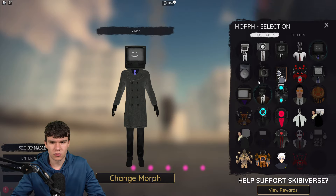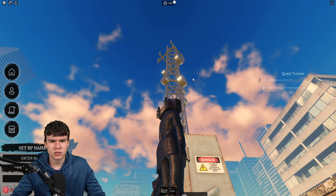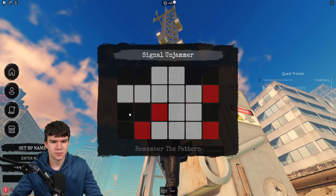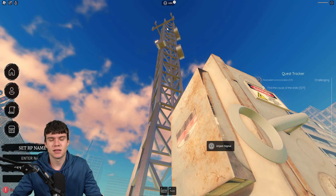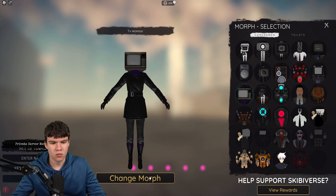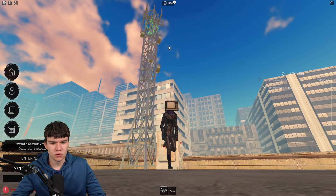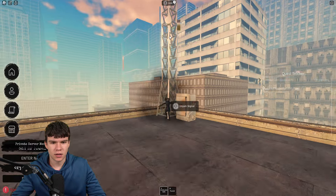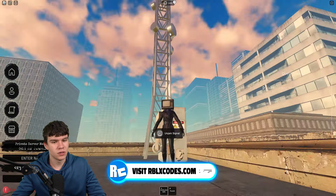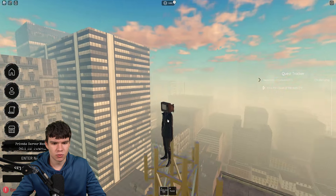Let's go ahead and do our Sonic Jump and get back over there. Now that you guys have done that, what you might want to do is go ahead and get yourself the TV Woman. We kind of need to get right up to the top over here. The static hasn't started yet, so maybe I do need to complete this. I will potentially meet you guys back once the static is over here - there'll be some static up there, so just keep that in mind.